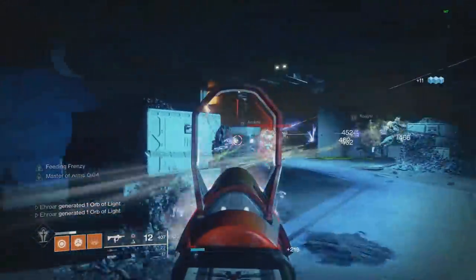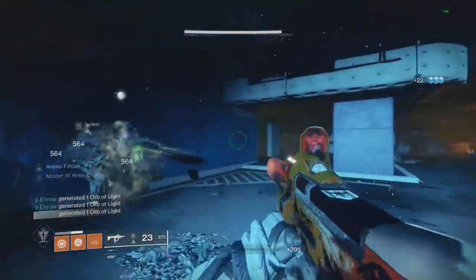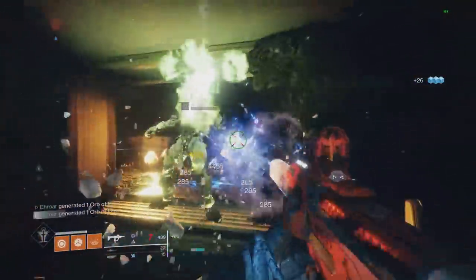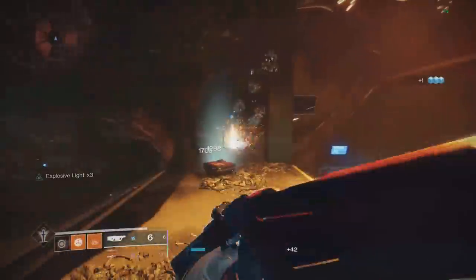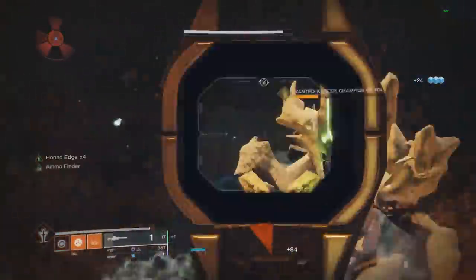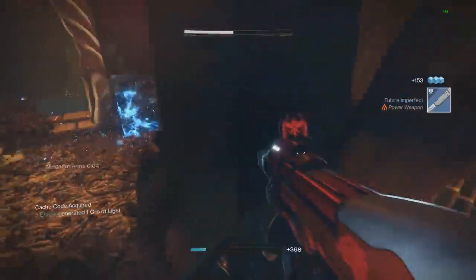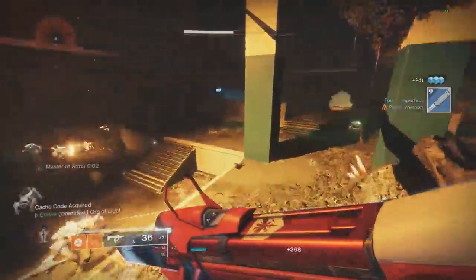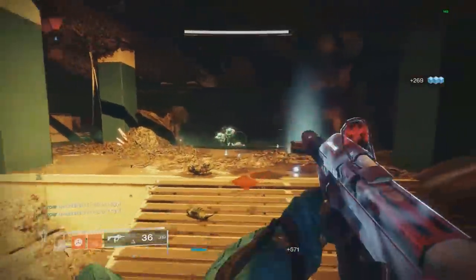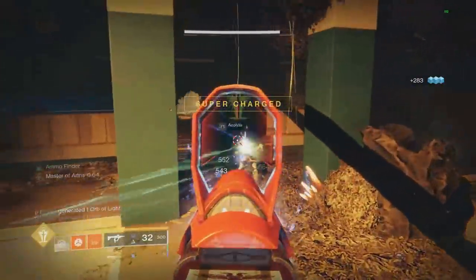Overall this build is absolutely insane — it's going to be the best build probably for all of Shadowkeep and future DLCs, outside of a huge nerf to one of these weapons. You have Recluse for insanely good red bar clear, Wendigo for really good group clear and single target damage, and Izanagi's Burden which is one of the best damage weapons in the game with really good sustained damage. A lot of the utility of these weapons overlaps, so they each do two of the three jobs at once.